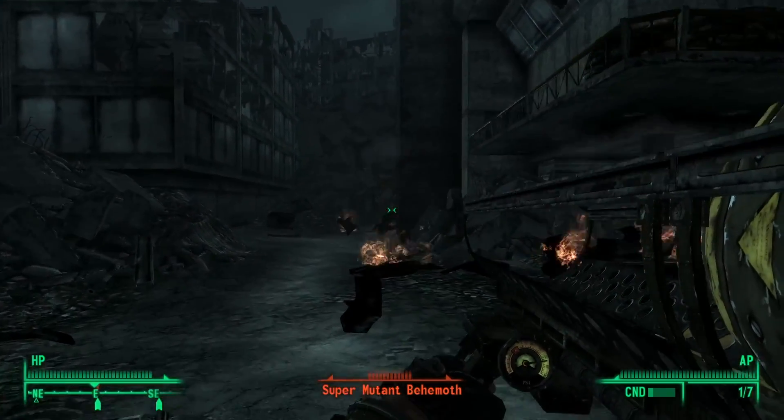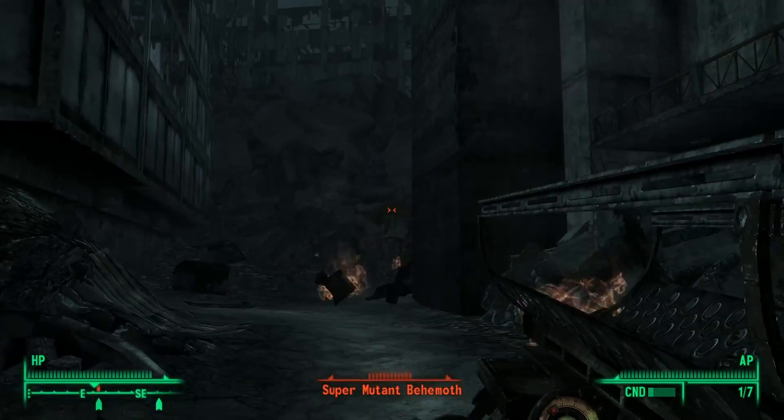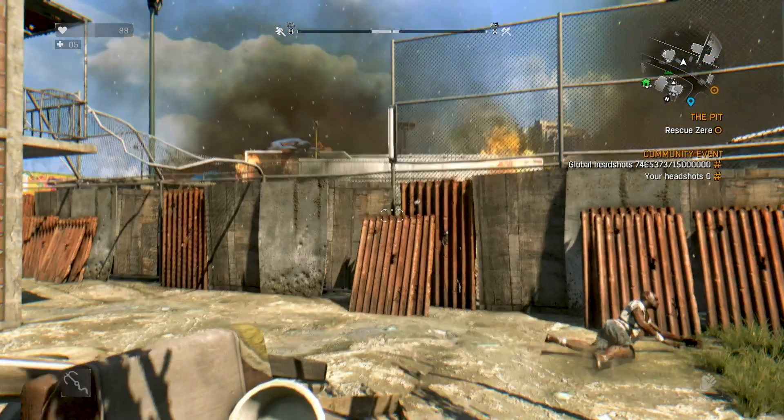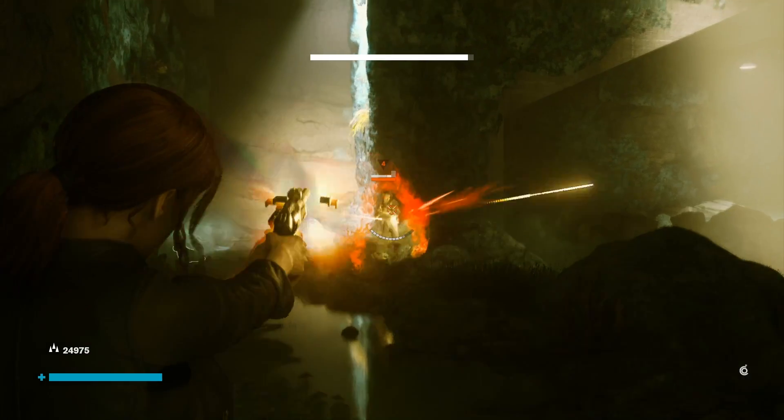That makes it a great vehicle for communicating when you're hovering over an enemy, where you can or can't shoot a portal, what ledges you can grapple onto, or what gun you're currently equipping. But that's not even the best service the reticle provides.